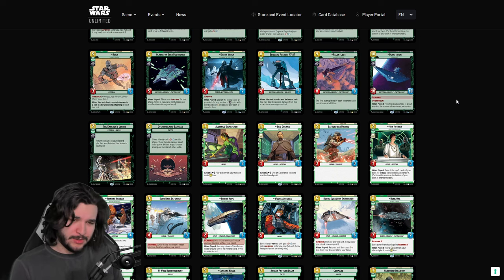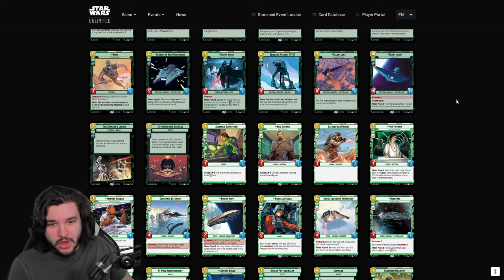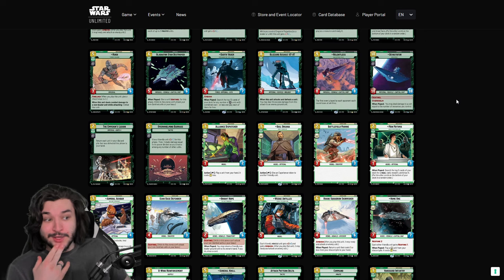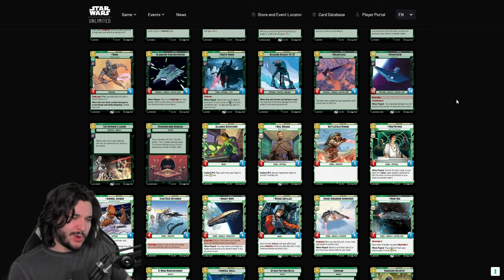Darth Vader is arguably the strongest card in the entire game at the current moment. Vader has Ambush and searches for a villainy card costing three or less when played. You're typically getting a three-drop like a Cell Block Guard, so suddenly you're putting a 5/7 and a 3/3 with Sentinel into play and Ambushing something — just an absurd play for seven mana. Next, Blizzard Assault AT-AT is an eight-drop with a 9/9 that doesn't do anything immediately, which is the problem when you compare it to Reinforcement Walker.